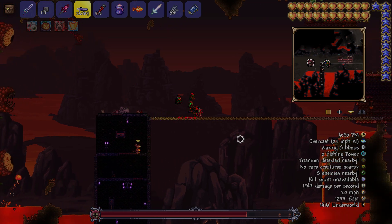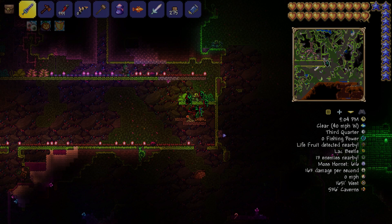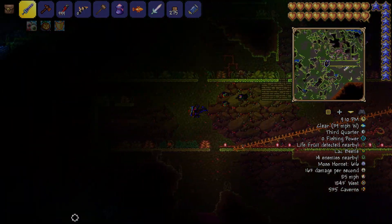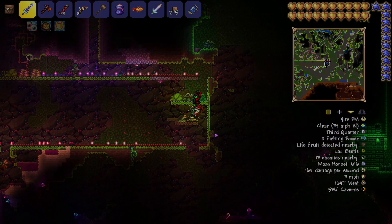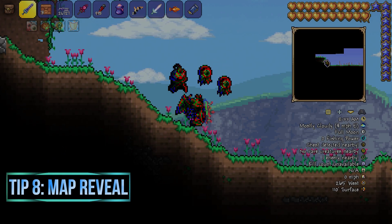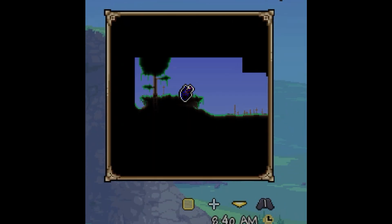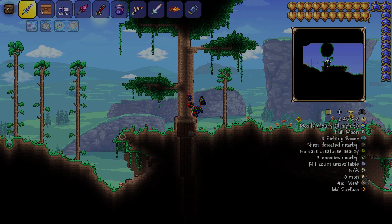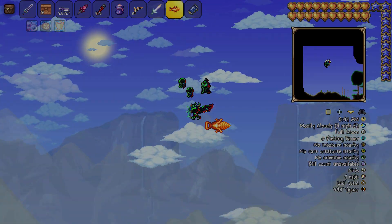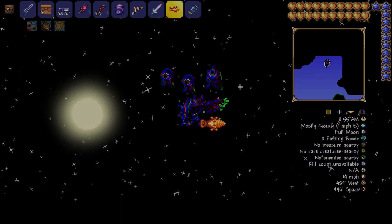For Plantera, just make a portal from side to side, make it pretty long, get a ranged weapon that shoots a straight line, and that's the easiest way to kill her. Also a handy tip: if you zoom out in the minimap it reveals more of the map, so you can see if there's a skyline, a temple, or something else nearby without having to walk over there.